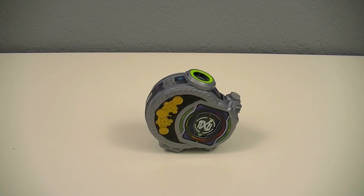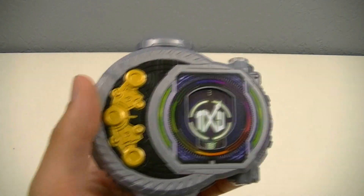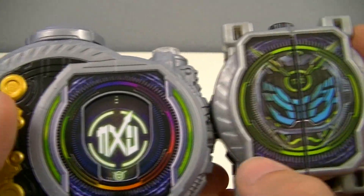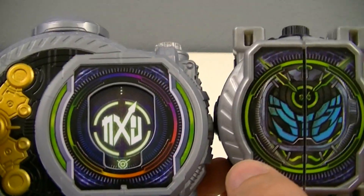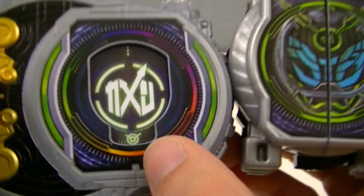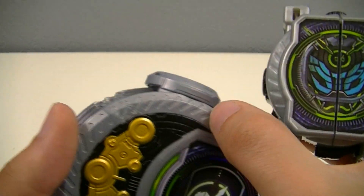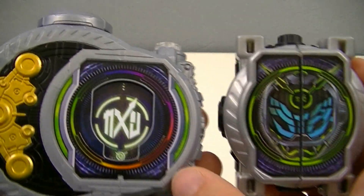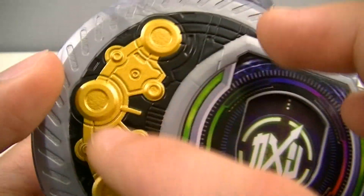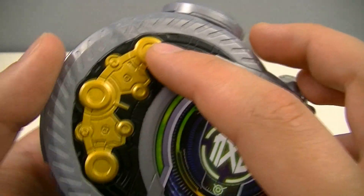First off, let's take a look at the Gingham Meteorite Watch on its own. As to be expected from a power-up item, this has a different shape than a typical meteorite watch. For comparison, here it is next to the Woz meteorite watch. You can see it has the same basic screen shape, though instead of having a rider face in the center, it has the Kamen marking, as well as what's assembled below it. It also has some mechanical detailing similar to the three dots — the dummy buttons of the Beyond Driver.